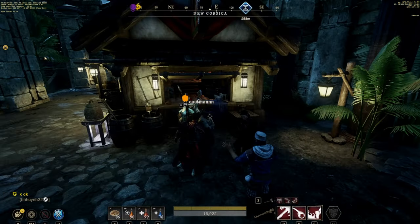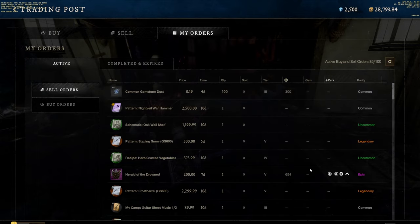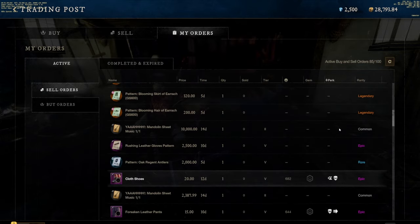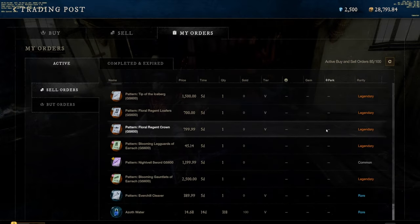After I'm done checking out the conflicts, I like to go over to the trading posts and check out my orders. I'll check on what sold, what didn't sell, and when it sold. I'll relist anything that I need to or want to relist, and I'll do all of that before I do anything else.